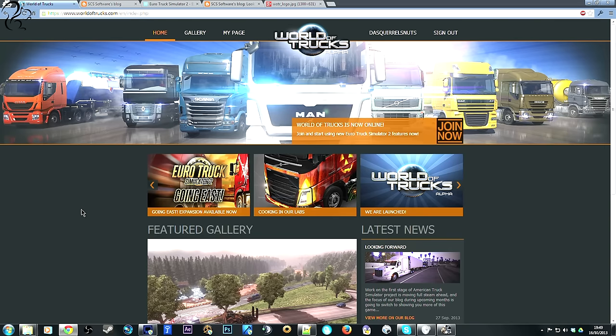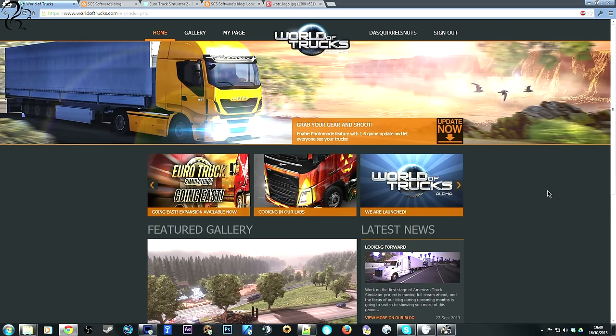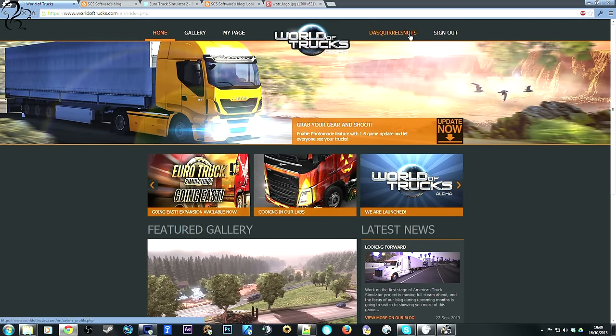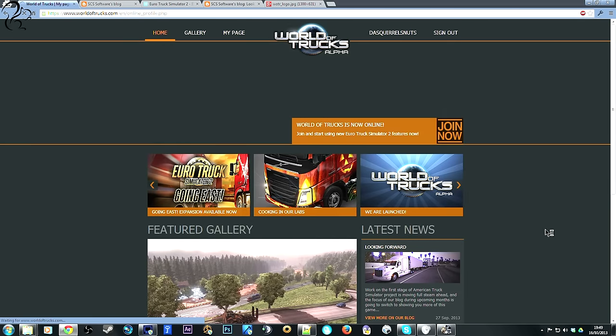So what's it all about? What's this World of Trucks thing? Basically, this is an online website that integrates with Euro Truck 1.6. There are some features that have been launched immediately with 1.6. When you create an account, you'll be able to create your own driver avatar — you can put whatever you want here. I've obviously put my squirrel logo. This will then appear inside the game as your company profile icon, which is kind of cool. So you don't have to have some ugly mug and a stupid company logo anymore.